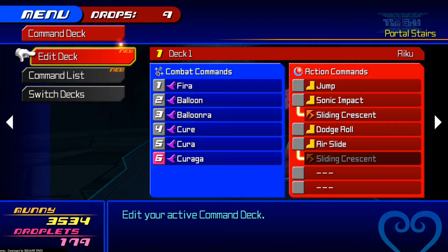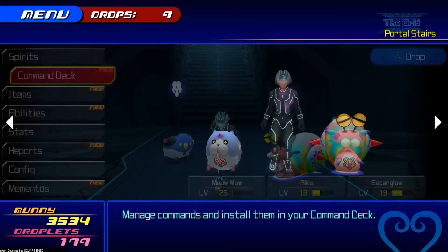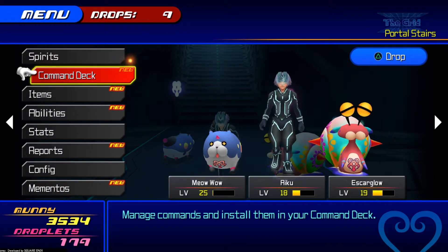That's what I'm going to roll out with: three cures — Curaga, Cura, and Cure — with Ballooner and Balloon, and just fire as something extra, just because why not.